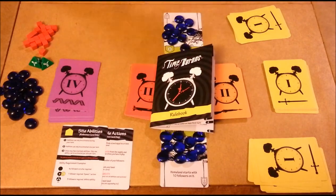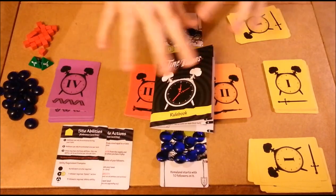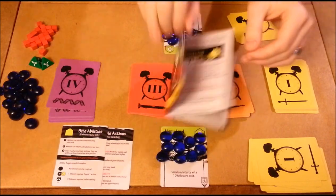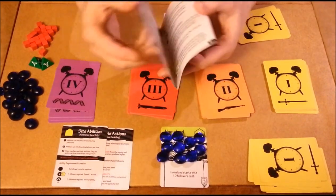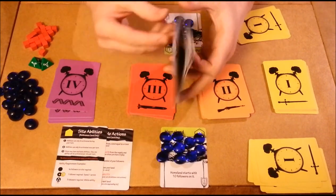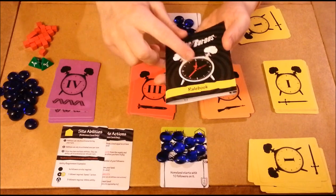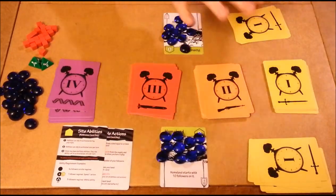We're going to take a look at what you get inside of Time Barrens. This is a promotional copy I have right here, even though it does look very, very nice. First and foremost, we've got our handy-dandy rule booklet. Tons of artwork and play examples — it is an outstanding rule booklet. Ten pages, double-sided, full-color, very, very well done. It will have you up and playing in no time.